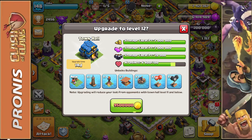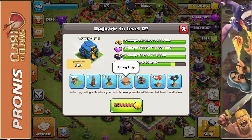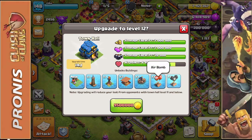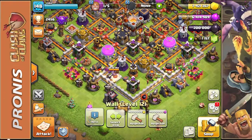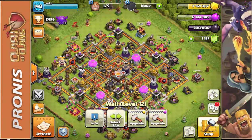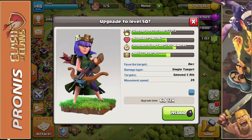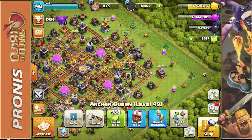Now we have the ability to upgrade to level 12. I'll go over a few things we're going to be unlocking with the upgrade. Town Hall 13 is going to be by far the biggest upgrade for a while, but with Town Hall 12 we're getting the workshop, a new hidden Tesla, an Inferno Tower, two more spring traps, a giant bomb, the air bomb, and the seeking air mine. We're going to be upgrading our Archer Queen — that's a six and a half day upgrade and quite a bit of Dark Elixir, but we're going to go for it.